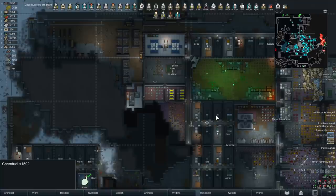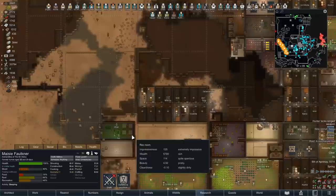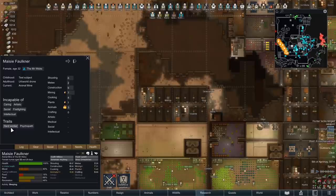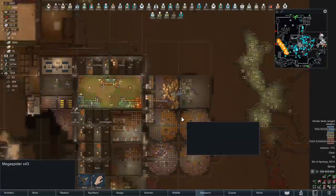Let's skip forward a bit and see if Randy's got any surprises before we take on the infestation. We got our hands on a new recruit, Mays. She's been promptly set up — she can't firefight, which is one of the only ones I've got who can't, but she's a hard worker and a psychopath. I stuck her straight into animals and mining. We'll get her some training on hunting once we get rid of those annoying mega spiders.